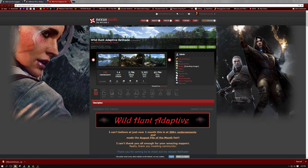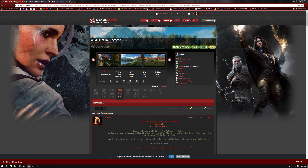Wild Hunt Adaptive was the first, and some of you may be familiar and know how to install it. But I'm going to bring an updated one since I have now released a new reshade that is also adaptive: Wild Hunt Re-Engaged. Originally I wasn't going to make it an adaptive version, but due to requests I decided to follow through. So I'm going to go through what you need and how to install it, breaking it down so you know how it works and can get it up and running.